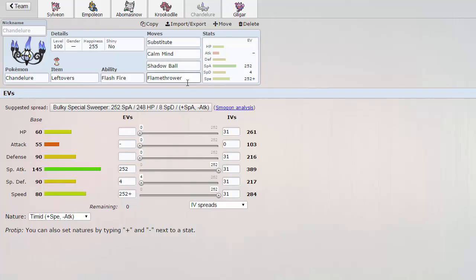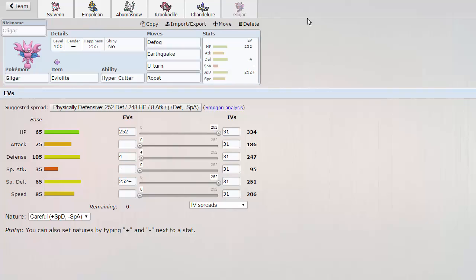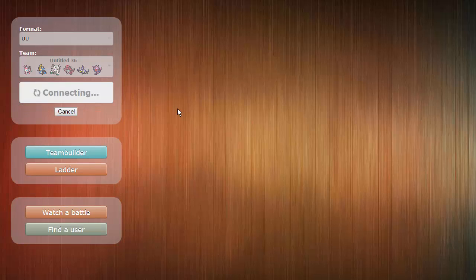Then we have Chandelure carrying Substitute, Calm Mind, Shadow Ball, and Flamethrower — standard stallbreaker Chandelure. And Gligar carrying Defog, Earthquake, U-Turn, and Roost. Ability Hypercutter because you can't have Immunity with Roost or Defog. That's pretty much the set. Good team overall, I like using it.